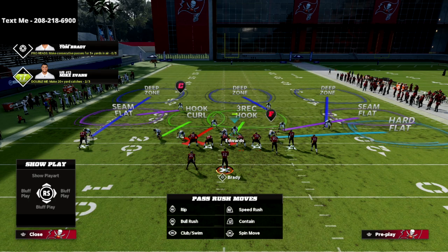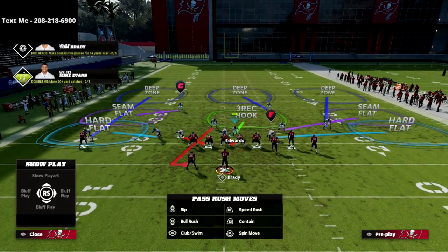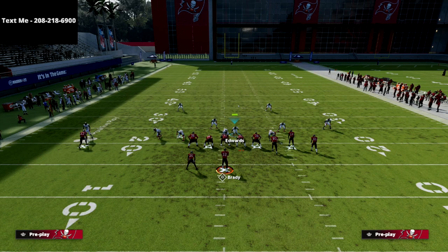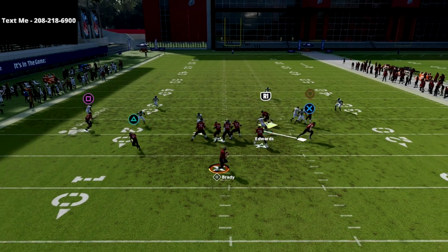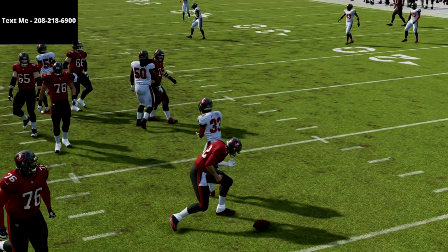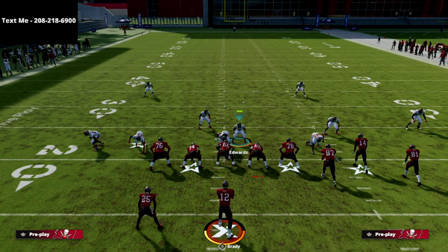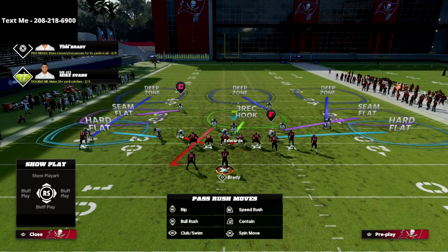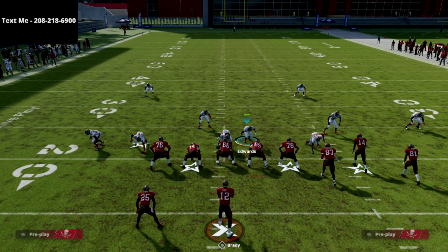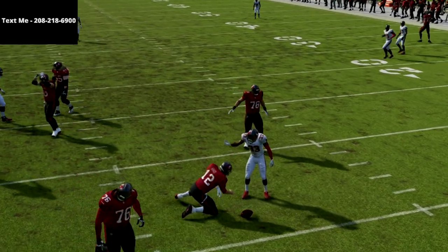Now watch — this is where it gets insane. Same exact look, but we put both outside linebackers on the hard flats, just like the 3-3-5 wide. The only difference is we're going to send three but QB contain. Look at the blitz angle from the middle linebacker — he's on this wonky looping contain angle, and this angle is insane. Three-man pressure comes completely clean at the quarterback. That is the best defense in the game. And when you use this with the rest of the tools in the 2-4-5 Odd defense, you actually have a real chance to stop somebody. That's passive pressure, guys.